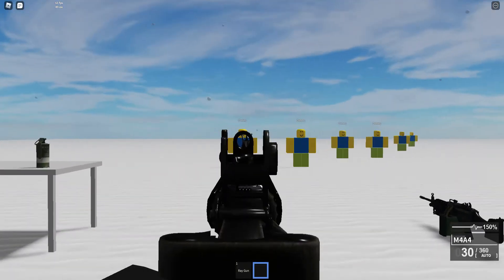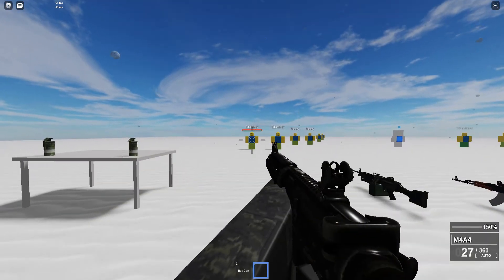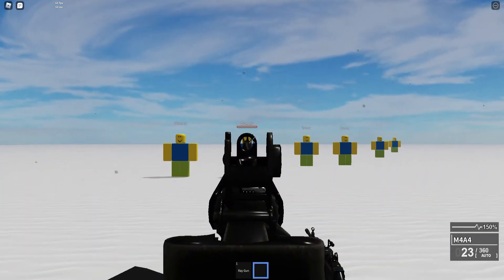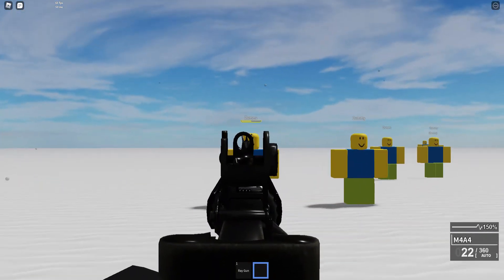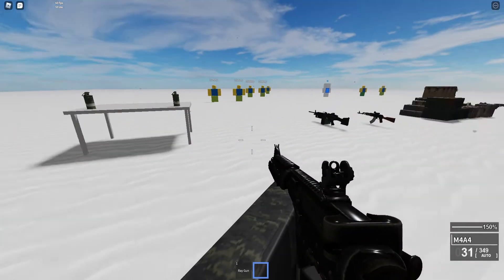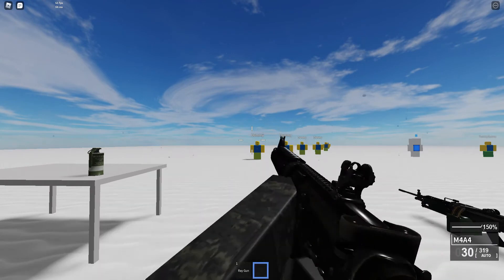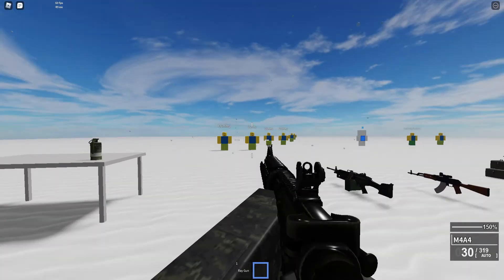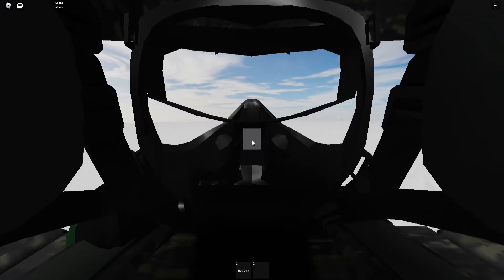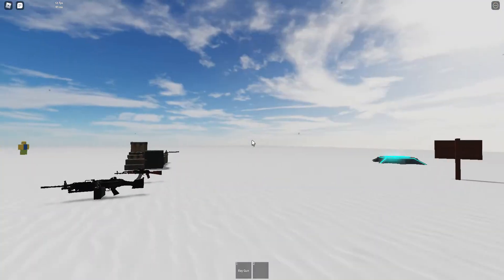Mouse 2 to aim, mouse 1 to shoot. Let's shoot without aiming — four shots to the body to kill. If we aim and shoot to the head, it takes two to three shots. This is the reload animation — pretty cool. If you run out of bullets, watch what happens. If you see this little cube glitch, all you need to do is go out and back in, and you're fine.